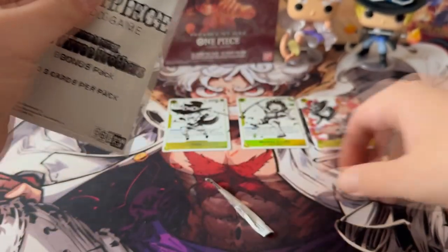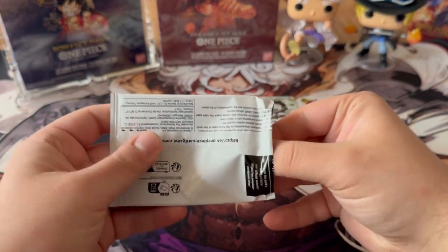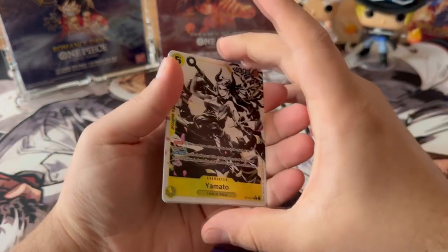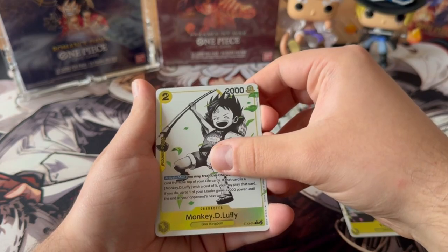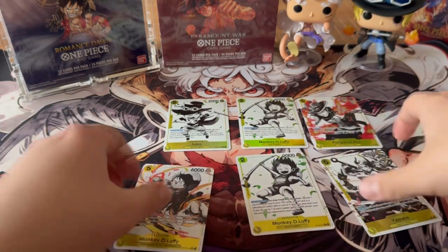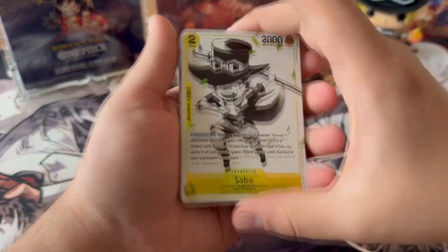Now we can take a look at the second and also last bonus pack from my boxes. I was really hoping to get my chase cards — you can already see I was checking for the red. I wasn't lucky enough. We have Yamato the five-cost rush, we have another baby Luffy which I was really glad about, and we have one five-cost Luffy. I'm really excited and really happy with the outcome.